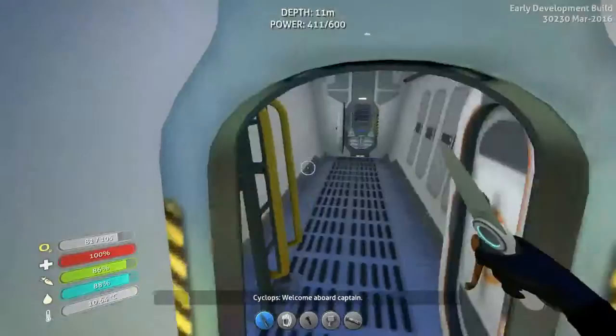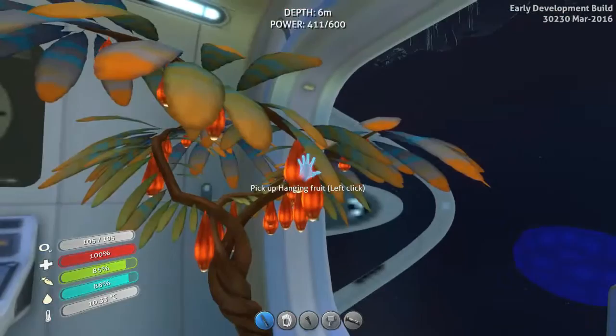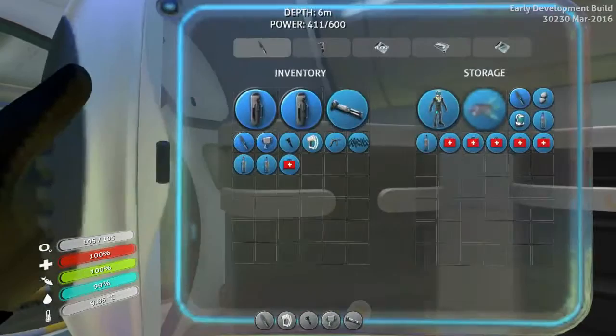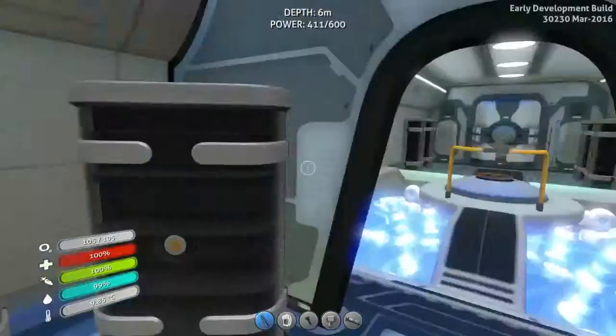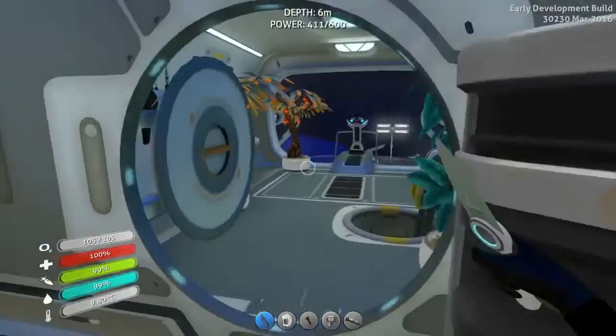That's inside my Cyclops, where I have handy food stored. So whenever I feel hungry or thirsty, I just pick a few of them and eat them. I also have a lot of power cells, because I don't like to run out of power when I sail around in my Cyclops.